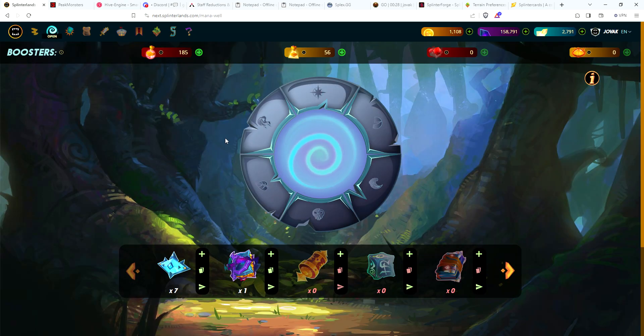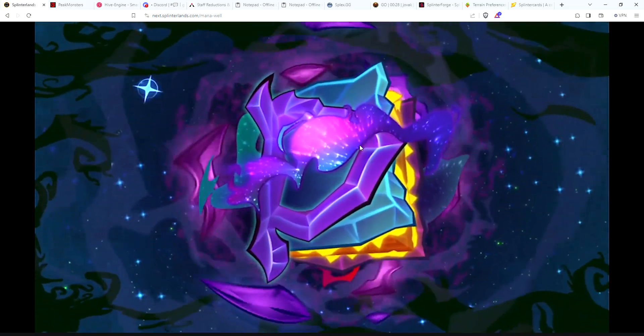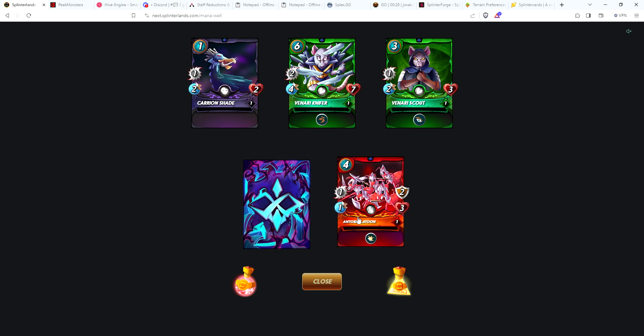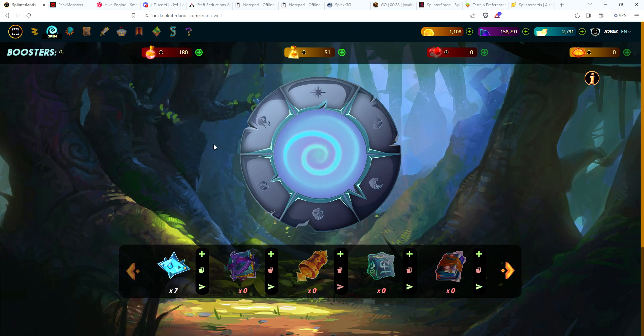Let's go ahead and open a pack. I didn't manage to get enough merits for a Gladius case, but I scraped up enough funds from Golem Overlord and SplinterForge to get a Chaos Legion pack. Still need a ton of Chaos Legion cards to get everything max, so any legendary or gold card would be greatly appreciated. Okay: Venari Scout, Venari Knifer, Carrion Shade, Antoid Platoon - that's a good card I know I need to level - and Mycelic Slipspawn. Rift Watcher packs I'm saving for the future, want to build up a stack of those.